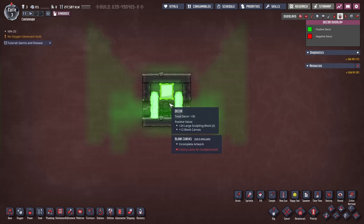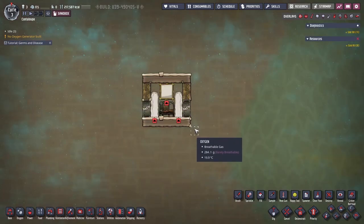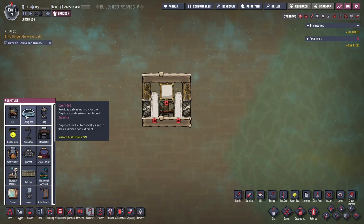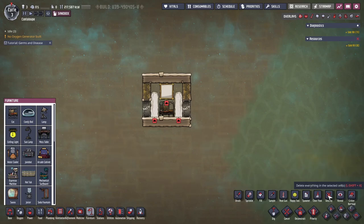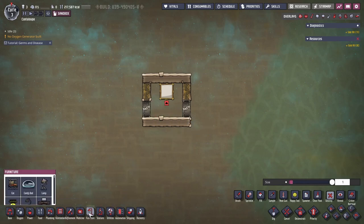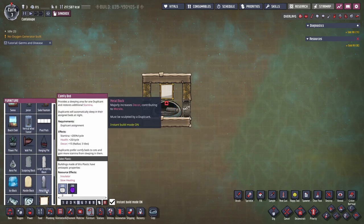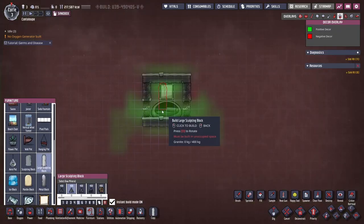But once the sculpting block is being sculpted and the canvas is being painted, it's gonna rise up the total decor value. Further on in the game, once you have plastic, you're gonna change the cot to a comfy bed, but first you need to destroy the sculpting block and replace it with the comfy bed.